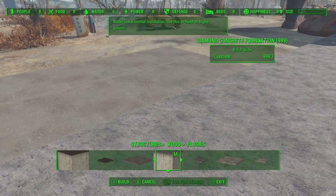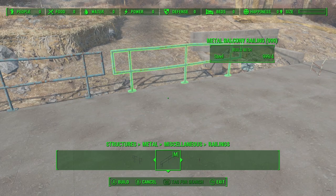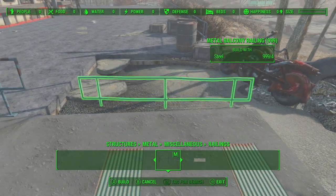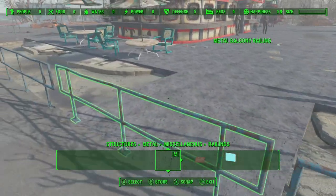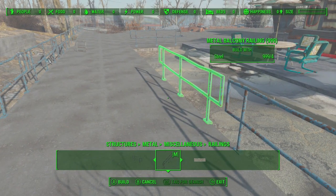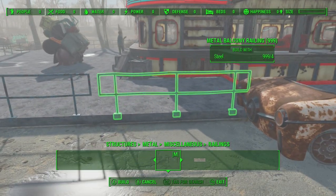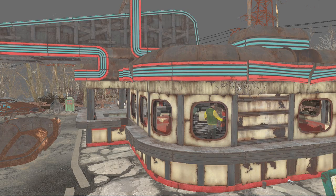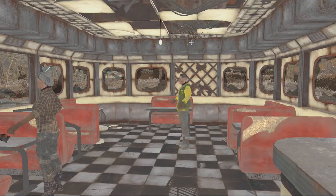I actually wanted to go ahead and make the car park a bit bigger and flatter, so we can actually get cars in here if anyone happens to have a working one. I went ahead and used lots of metal railings to segment off the drive-in and drive-out sections of the car park so cars won't hit each other head on. And to tell you the truth, it doesn't necessarily have to be cars — it could be Brahmin, it could be power armor, any kind of vehicle you want.